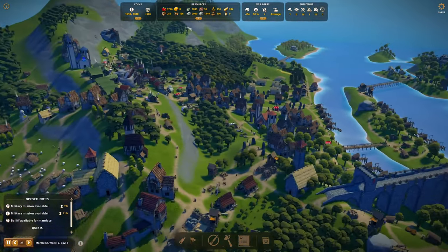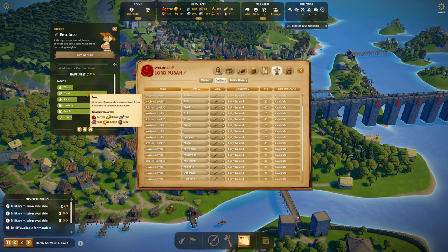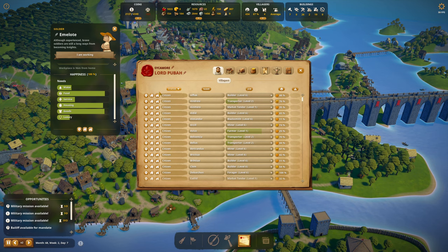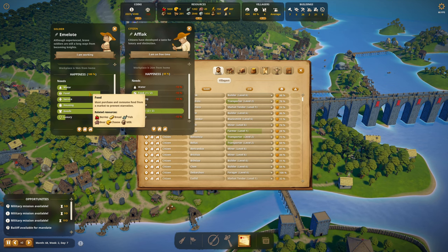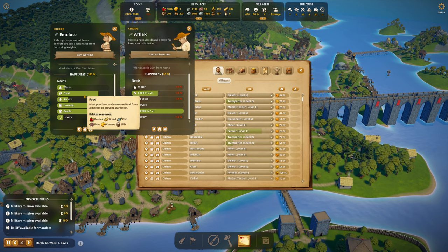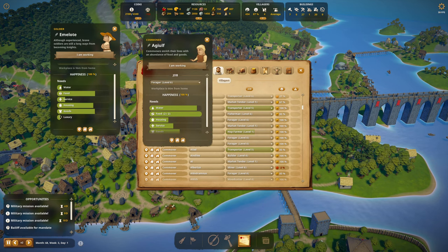That's probably just enough to satisfy the citizens that we have that need two goods. Now the soldiers need two goods as well. Emelo — you want water, food, service, housing, goods, luxury, but you only want one food. But you want luxury as well. Aflac, you're not very happy. You need water, you have food — one of two. As a soldier, Emelo, you only need one food and luxury. So a soldier is definitely unique from a citizen who also needs luxury, because commoners don't care about luxuries.